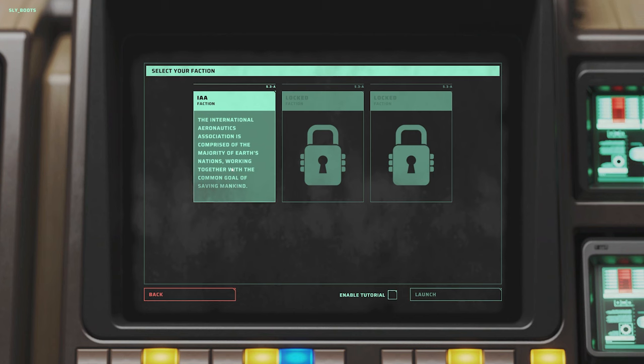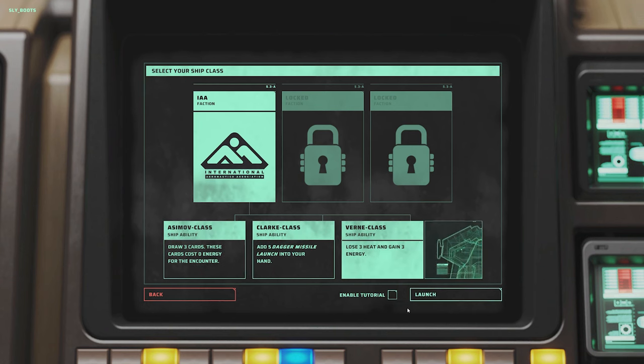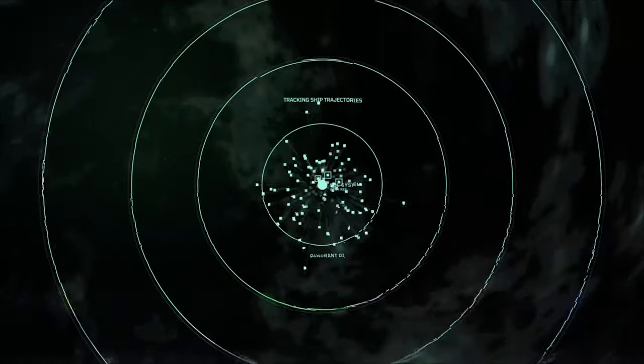You get a choice of three factions but we've only got one that's unlocked for the demo. When you click on the faction you want to play, you get three starting abilities for your vessel. I used Asimov class in my playthrough which means you draw three cards which cost zero energy for the encounter. That's pretty good, but I'm going to try Vern class for this one - gaining three energy is pretty good as well. I've disabled the tutorial so let's just go and talk through the various gameplay elements as we go.